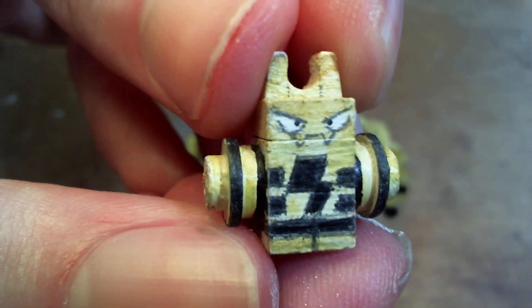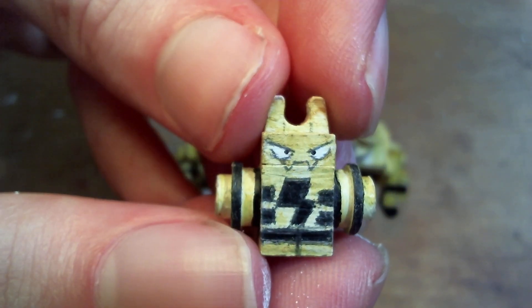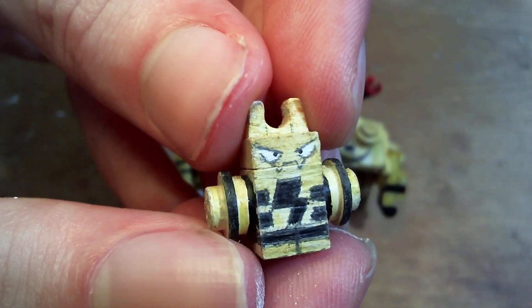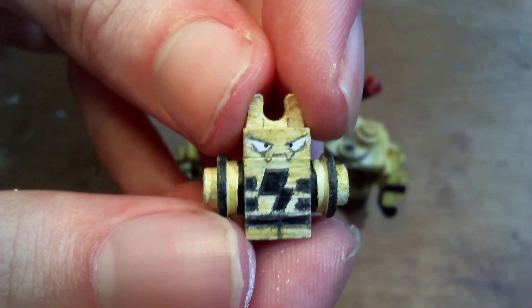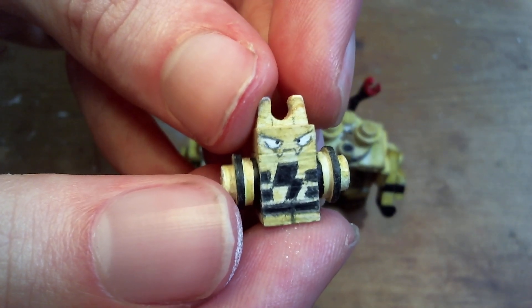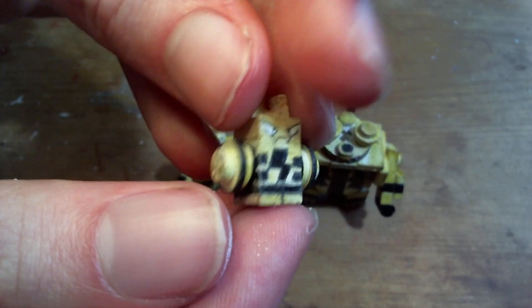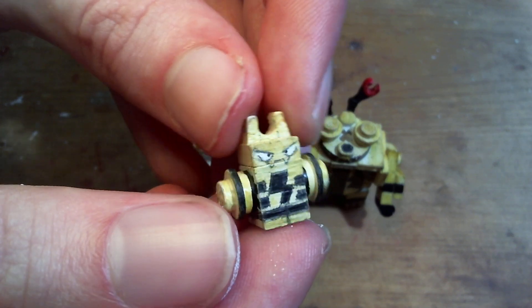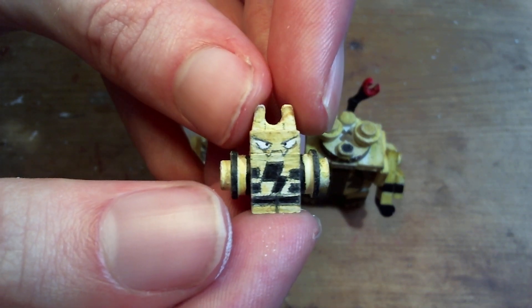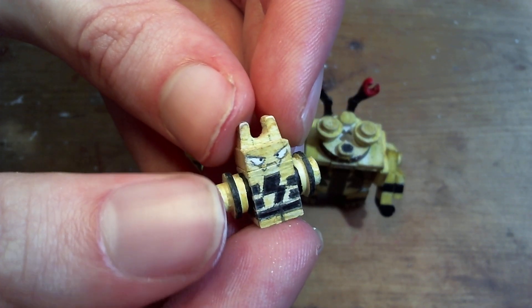First up, Elekid. I really love the designs for all three of these — these are some of my favorite Pokemon. Not like top 10 favorites, but the whole line I just really like their designs. Elekid is a very simple build, but I really like it. It's simple but very effective for showing off its unique body shape.